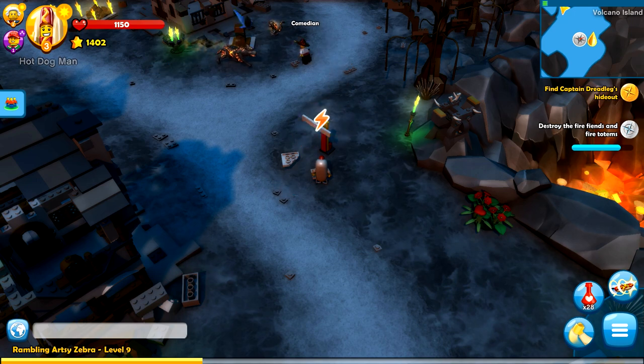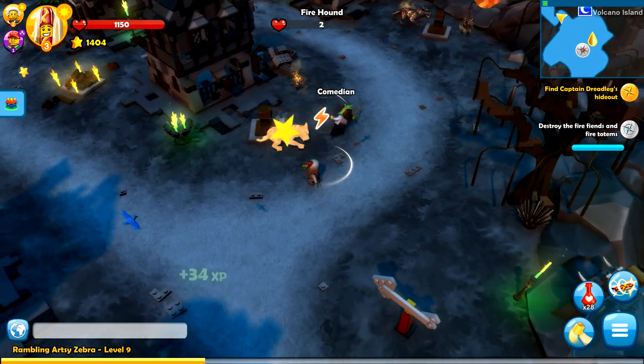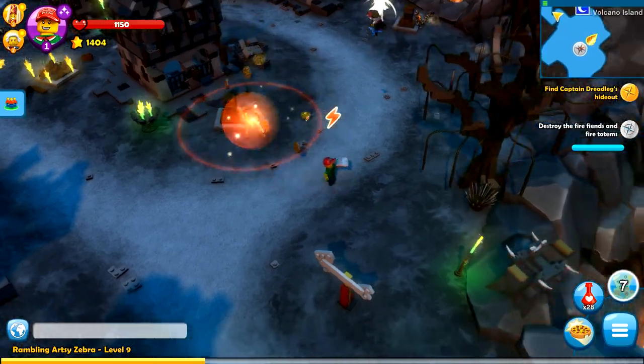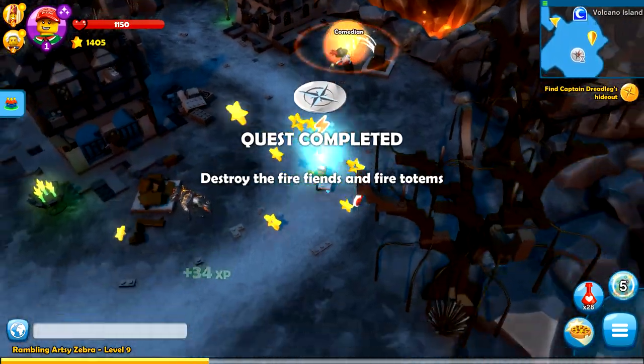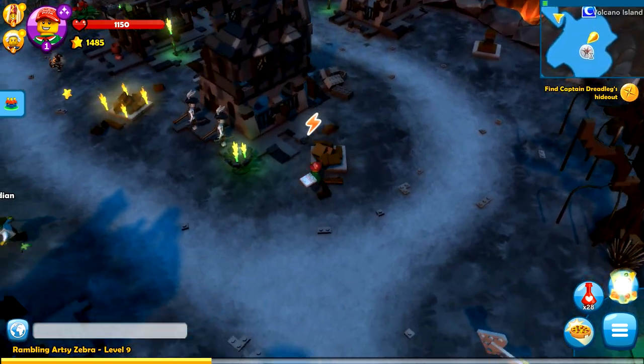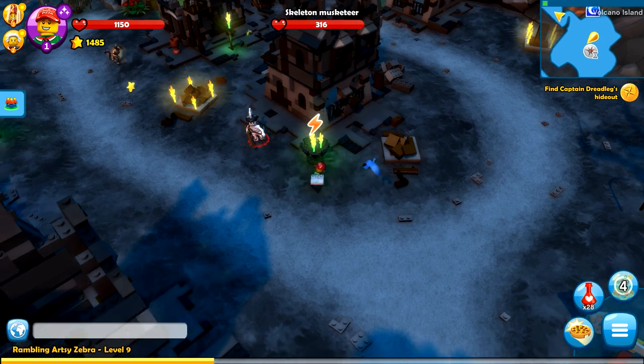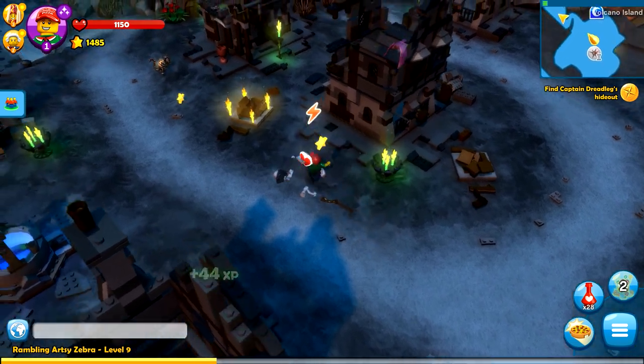So what can we do around here? We can keep building stuff here. Whoa, what's with the little electricity? I'm not really sure — we're just very electrified right now. Take care of this hound. Quest complete — destroy the fire fiends and fire totems. So there's yet another thing done. So many achievements getting achieved today, which is awesome. What is this little moon thing up here? I'm not really sure, but we might as well check it out.